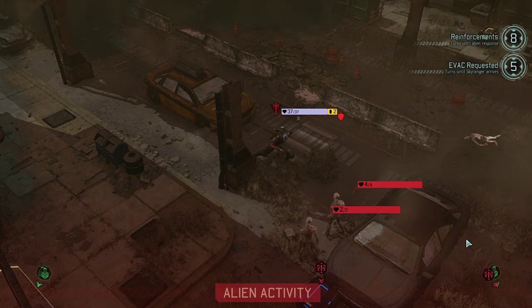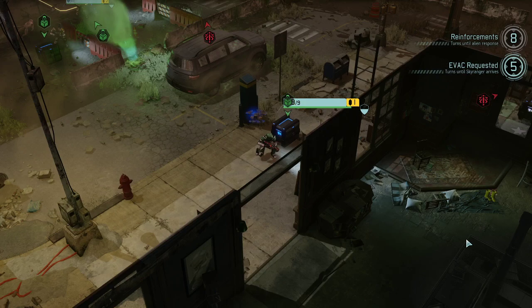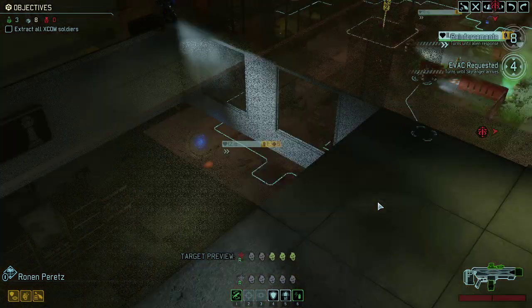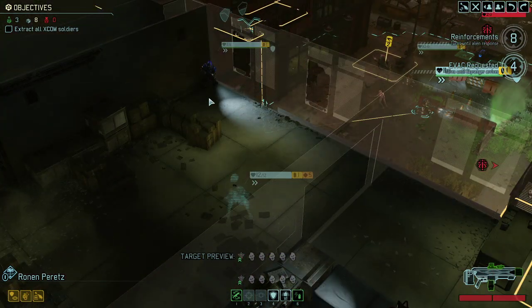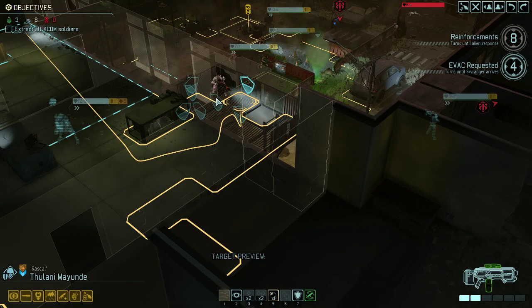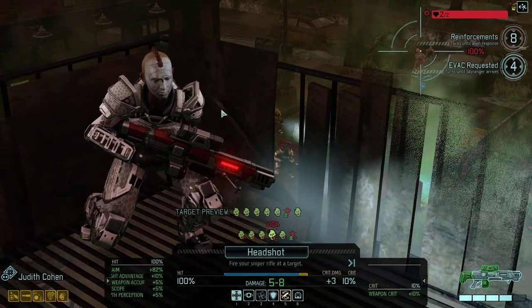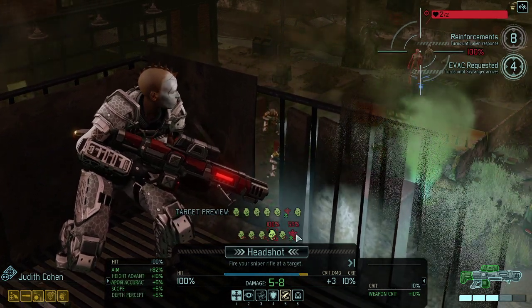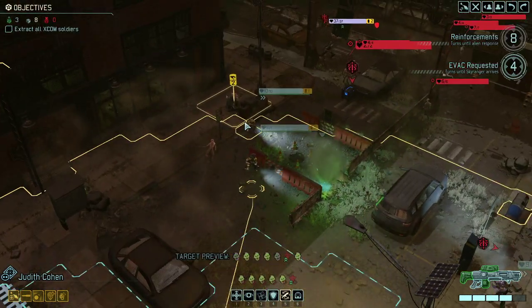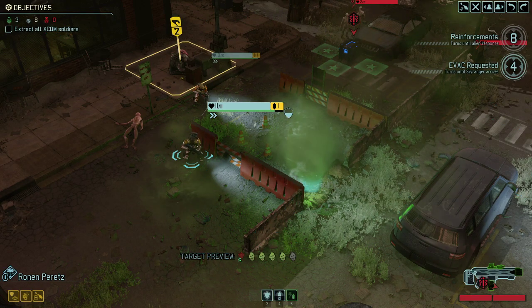Well, look at that — revealed. Sucks being you. Alright, let's see how we're going to deal with all of these guys. So the chosen is definitely in indestructible cover. What's the chance of hitting her? 60%. I mean, she's immune to explosions, but we still need to shred her somehow.